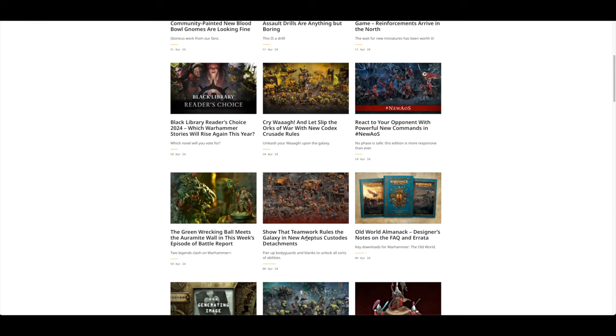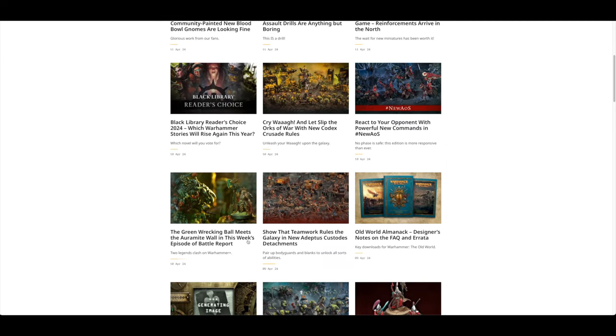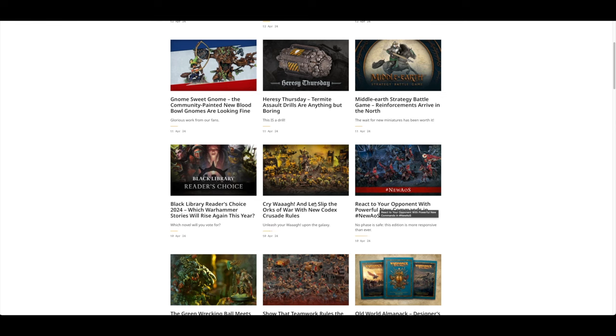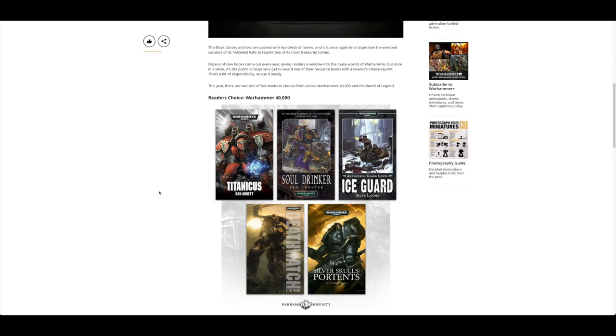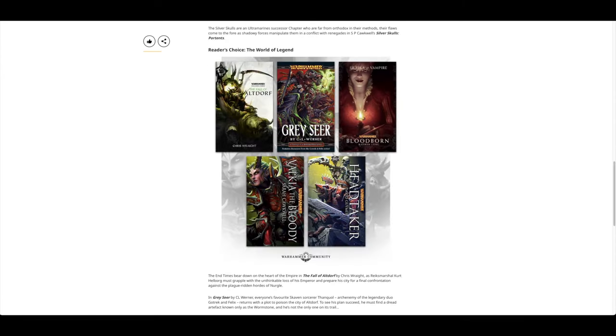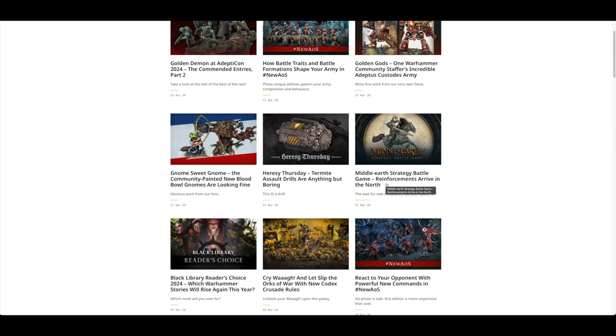You've got Old World Almanac. Show the Teamwork Rules that the Galaxy and New Adeptus Custodes Detachments — having them with Sisters of Silence. And then the Green Wrecking Ball meets the Ormite War on this week's Battle Report. React to Your Opponents and then Warcry with New Codex Crusade Rules. Black Library Reader's Choice — which stories will rise again this year? So you take a survey and get to choose which book they bring back. Middle Earth Reinforcements.